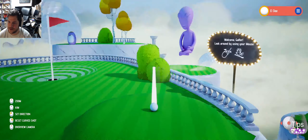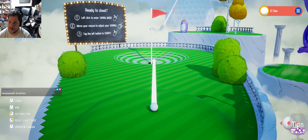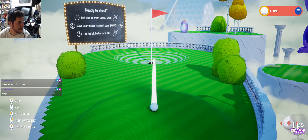Welcome, golfer. Look around with your mouse. Alright, I'm gonna just... Left-click, move your mouse to adjust your swing. 6-6-7!